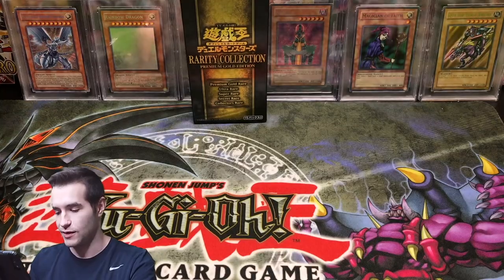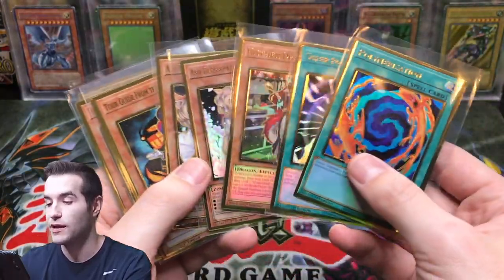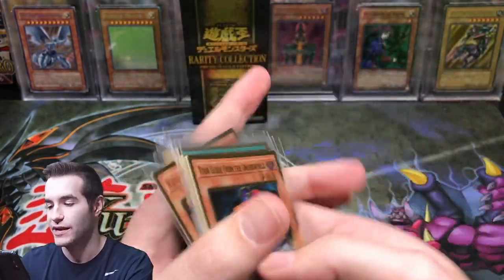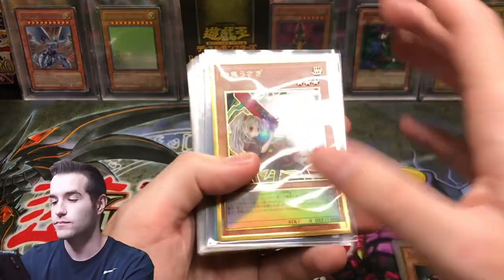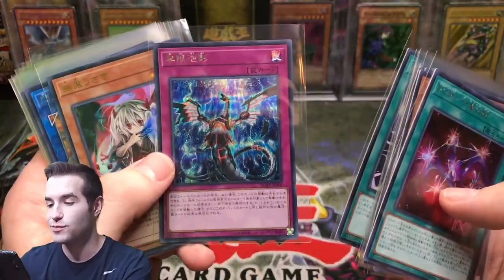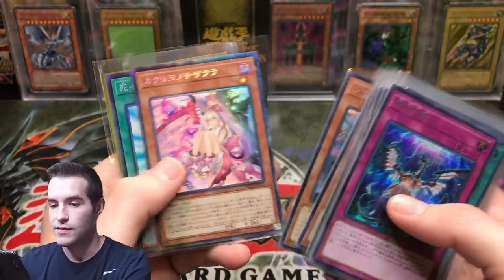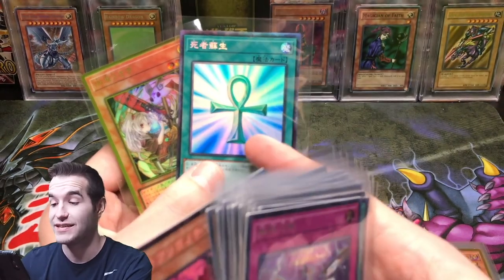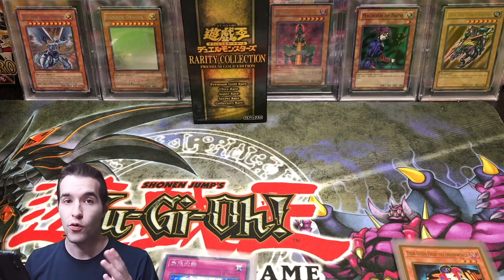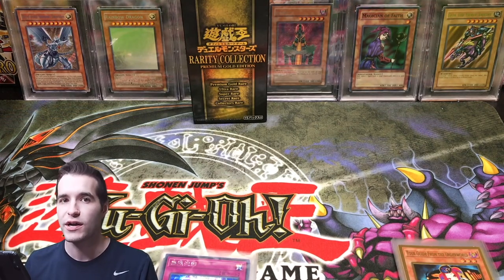Their print quality was just better — ours looks good but had terrible print quality. Let's go over what we got. Maximum Gold pulled pretty well — two Ash Blossom, Poly, Super Poly, Tour Guide, Elglitz, Stratos, and Blue Eyes White Dragon out of 15 packs. From Rarity Collection we pulled some great stuff too: Infinite Impermanence secret rare, Foolish Burial, Harpy's Feather Duster, another Impermanence as ultra, two collector rares right off the bat — probably my favorite pull of the entire video — the collector rare original art Monster Reborn, and the gold rare Ghost Ogre. Let me know in the comments who you think won!